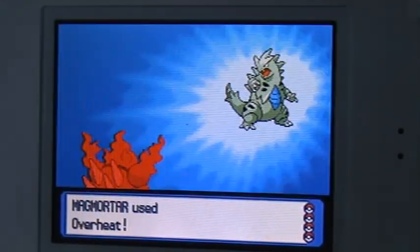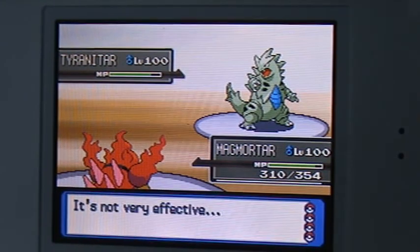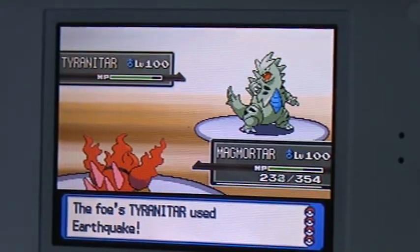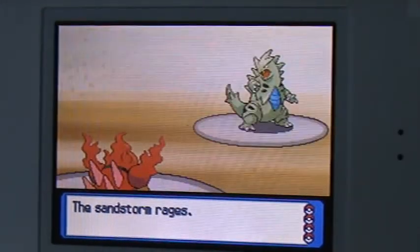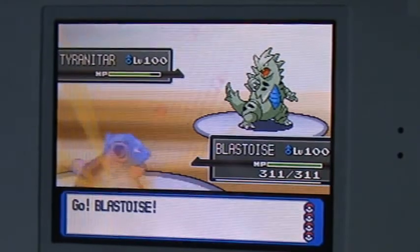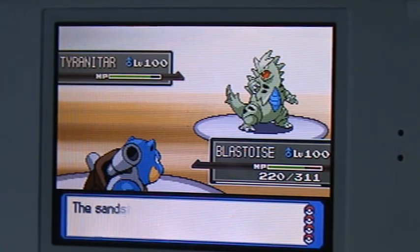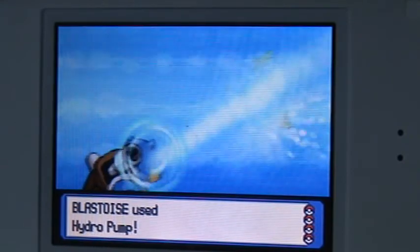I forgot that Tyranitar was a Rock type, so I used Overheat by accident, and it did very little damage — and my special attack dropped. He uses Earthquake, which is super effective to my Mank Mortar. It does a lot of damage but doesn't kill it. The sandstorm affects my Mank Mortar. I withdraw it and send out my Blast Hose. Tyranitar uses Earthquake again, which in older Game Boy editions was super effective, doing a fair amount of damage. I get Bethetit as usual, and I use Hydro Pump, which is super effective to Tyranitar.